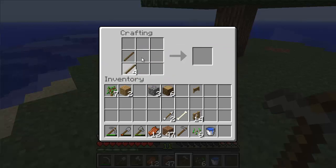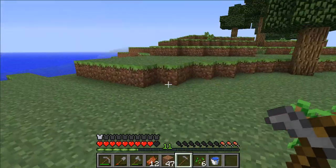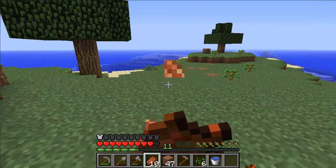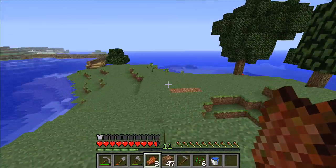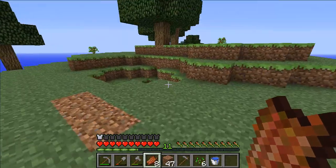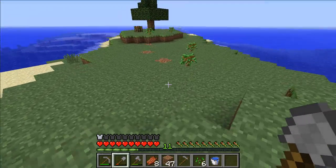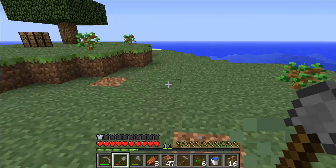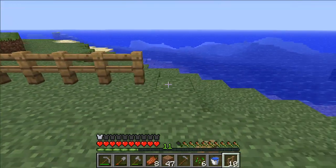That should be enough. Well, actually let's use the rest of these sticks. So I was clearing out an area here — forgot where it was. It was up here, I think. Right over... where was it? I was clearing out some sort of area somewhere. Oh yeah, it was over there. I think I'm blind. So let's lay those fences down. Hopefully we're not going to focus too much on the wheat farm today, I really want to go caving.